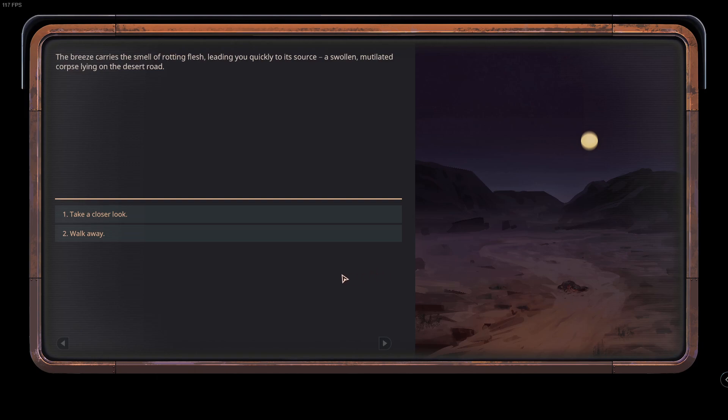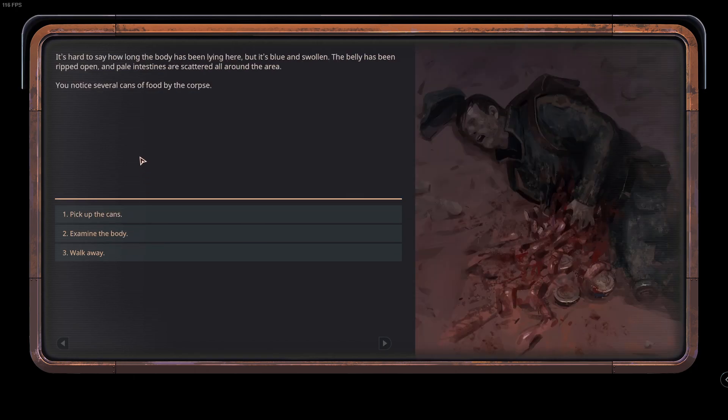The breeze carries the smell of rotting flesh, leading us quickly to its source: a swollen, mutilated corpse lying on the desert road. Let's take a closer look. It's hard to say how long the body has been lying here, but it's blue and swollen. The belly has been ripped open and pale intestines are scattered all around the area. We notice several cans of food by the corpse.